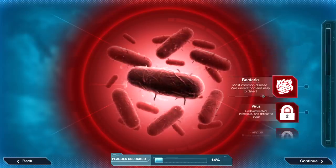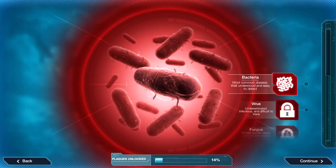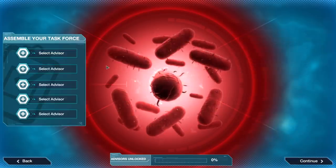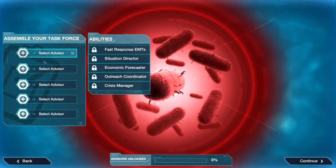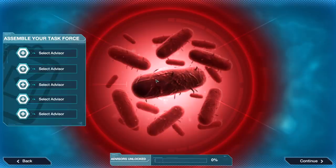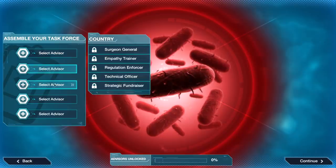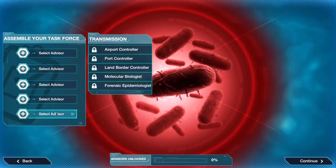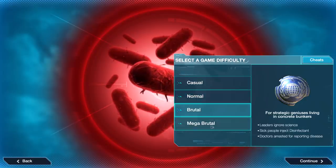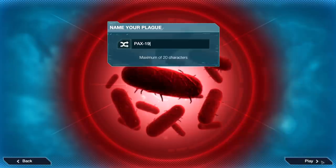First things first, we've got to go through the tree. We start with bacteria — later on we could do all the other ones — but yes, we have to try to cure a bacteria that's going to be shredding through the world. It's not some lightweight bacteria; this is going to be dangerous. We can assemble a task force but unfortunately all of these are locked out. Let's go ahead and get into this on normal difficulty.